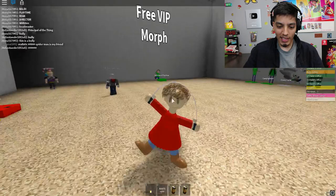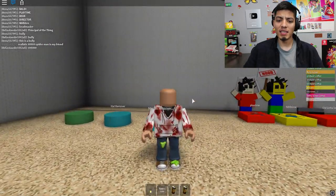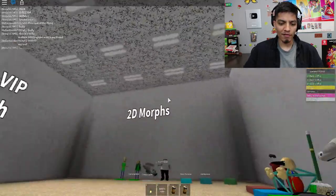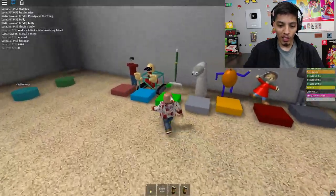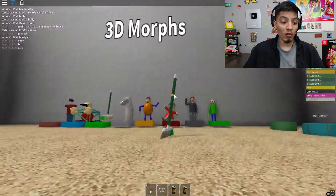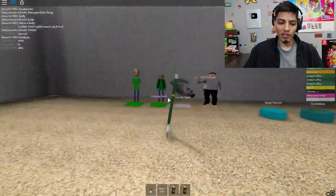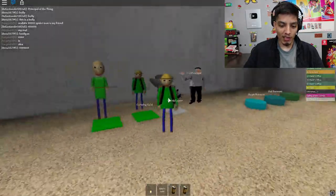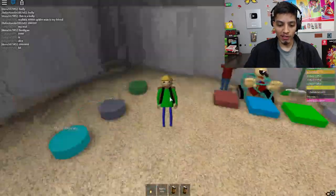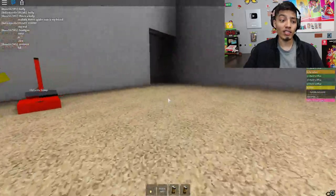We're here with Builder Man but he's not moving, and we're here with Tony Rod. Say hi Tweeter — wait, you can't even see Tweeter. There you go buddy, he's somewhere around here, maybe he took off, flying around the room. Look — the Sweep dude, this looks legit! So these are the 3D morphs which look better than the flat ones. Morph remover — let's go into the obby now.